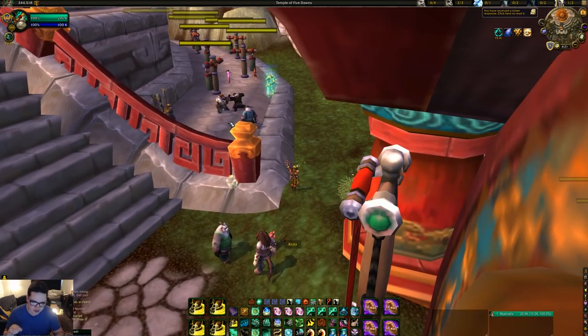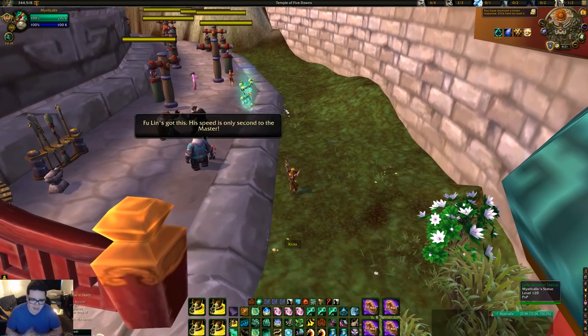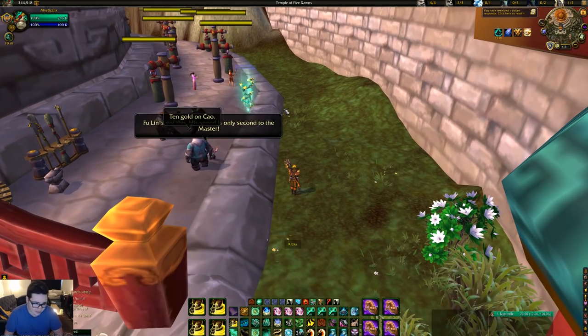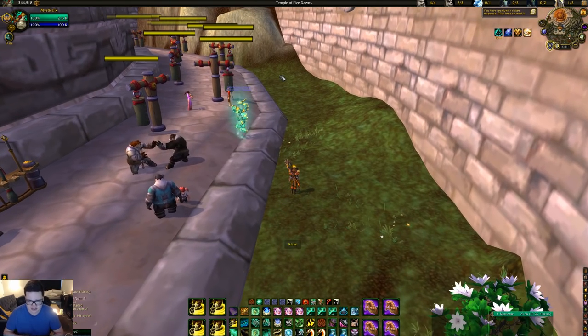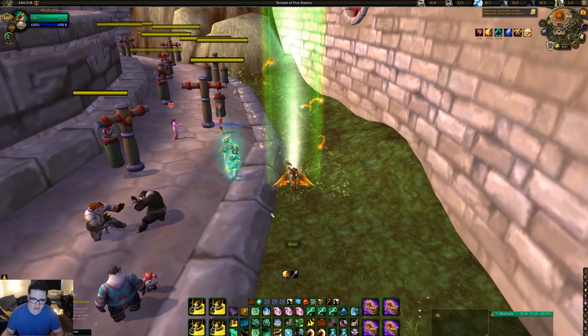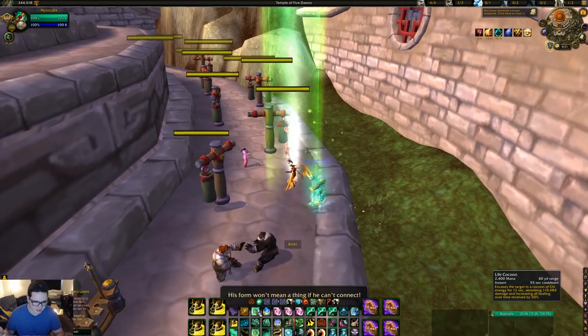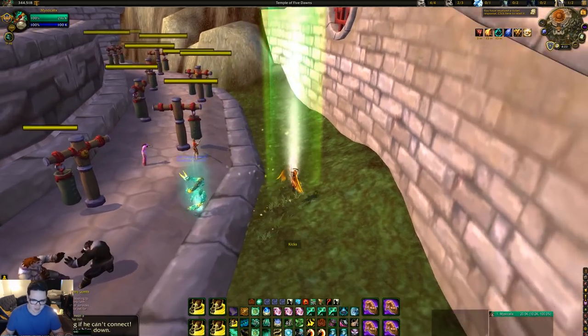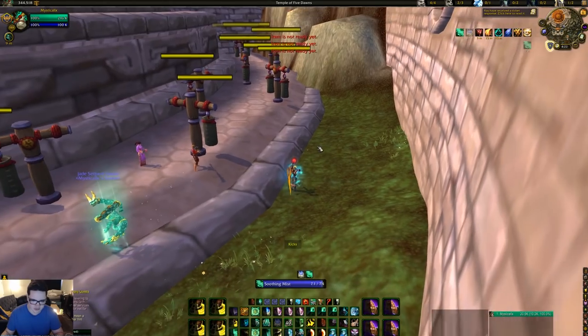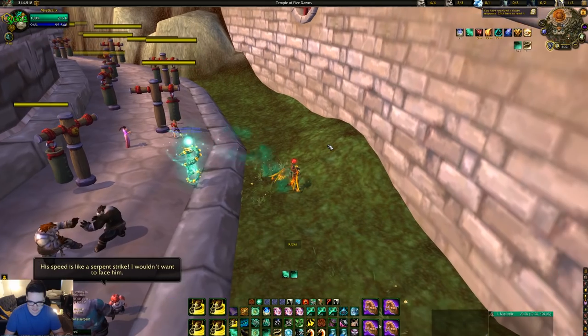The last situation you want to be in is healing through the absorption. Sometimes you have to — I've had to do it all the time. A few games every night I don't have Dispel, my teammates are pushed in being aggressive. I'll just throw out a Life Cocoon, because Life Cocoon increases my healing over time effects. Then I throw out a Thunderfocus Tea, one Enveloping Mist, one Renewing Mist — boom, heals through the Maledict and they still have a little Life Cocoon left.